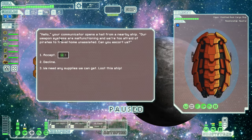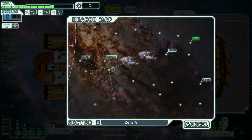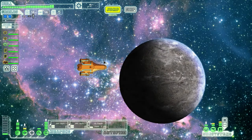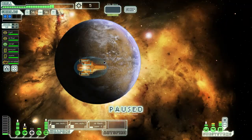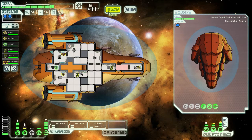Your communicator opens a hail from a nearby ship: 'Our weapon systems are malfunctioning and we're too afraid of pirates to travel home unassisted. Can you escort us?' Yeah, we'll escort them for free fuel. There's a store here and a distress beacon. Store is out of the question for now. This distress beacon, on the other hand, is not. Flood their ship with oxygen - we got 11 scrap. Excellent.